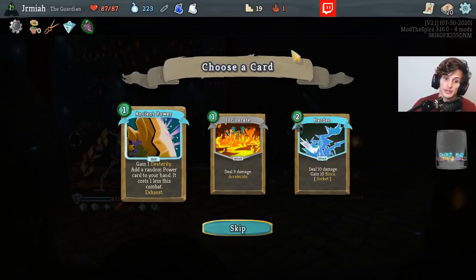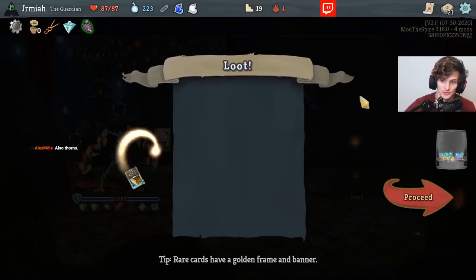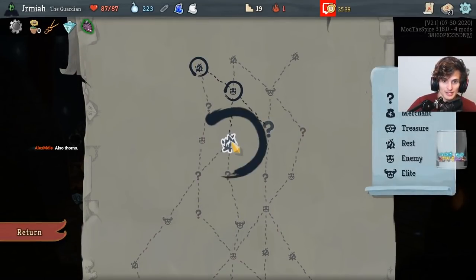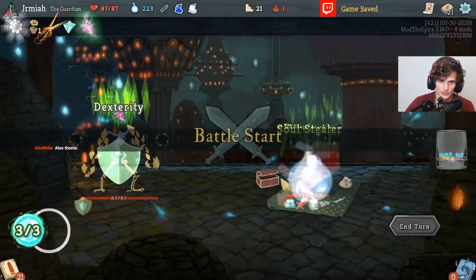Another Dexterity and another Random Power — Hardin's very good, it's damage and it's block in one. I like Ancient Power, I think it's too good. Just get Dexterity. Let's go ahead and get this Key. Let's go kill this Elite, nice and easy.